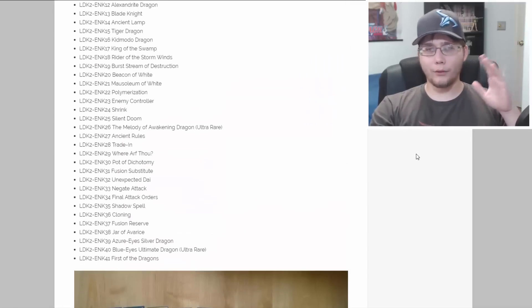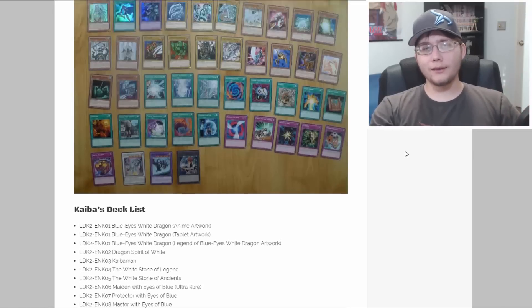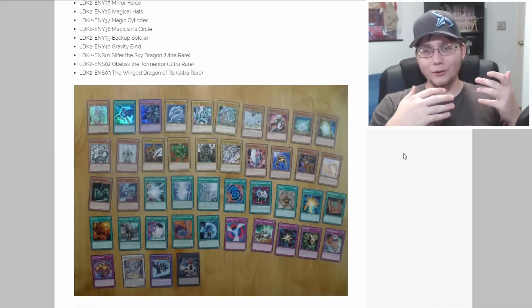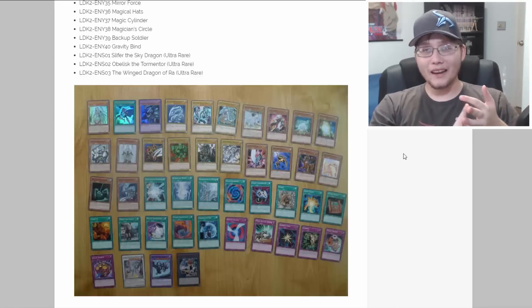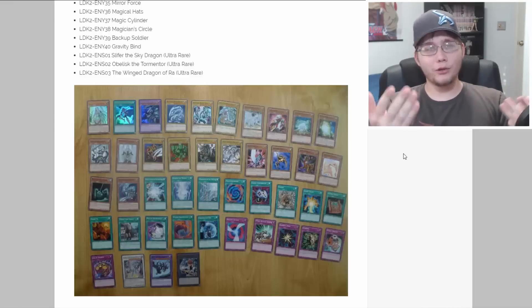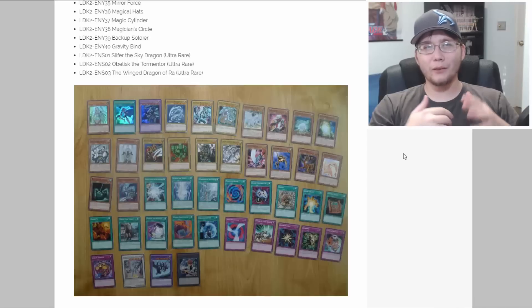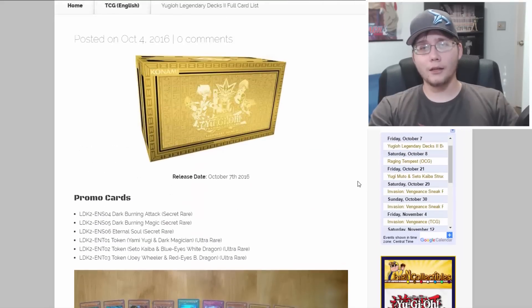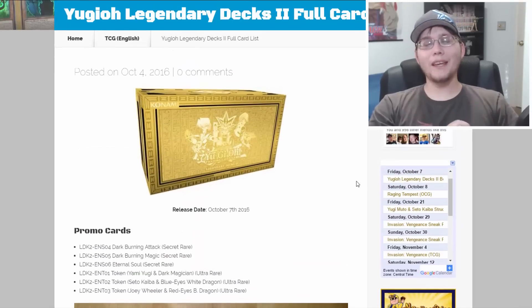I have a link to my website in the description with the full card list and pictures for those who want to check them out. I think this is definitely worth picking up — at least one, because there's nostalgia for older players and you're getting complete usable decks of Yugi, Joey, and Kaiba cards. For competitive players, Black Stone of Legend, White Stone of Ancients, and Secret Village of the Spellcasters are probably the best reprints, as they were all around $30 cards. The promo cards — Eternal Soul, the new Exodia — make this a collection no one should miss.